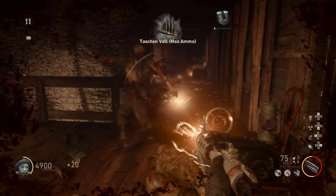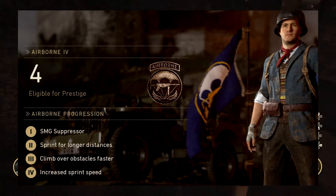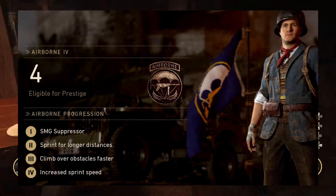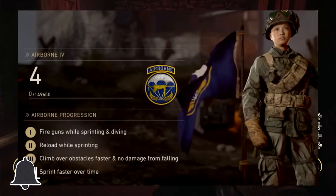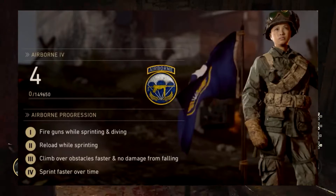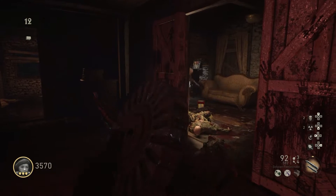For Airborne, the old perks were: tier 1 SMG suppressor, tier 2 sprint for longer distance, tier 3 climb over obstacles faster, and tier 4 increased sprint speed. The new system is: tier 1 fire guns while sprinting and diving, tier 2 reload while sprinting, tier 3 climb over obstacles faster and no fall damage, and tier 4 sprint faster over time — so it's not just increased sprint speed, it increases over time.